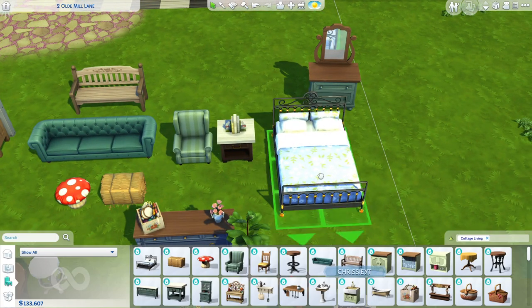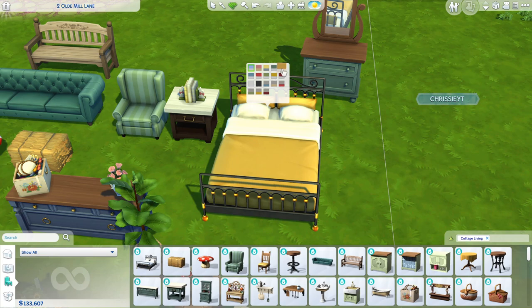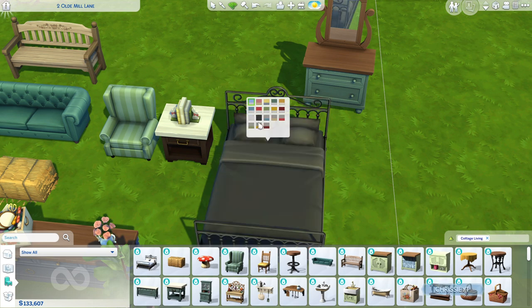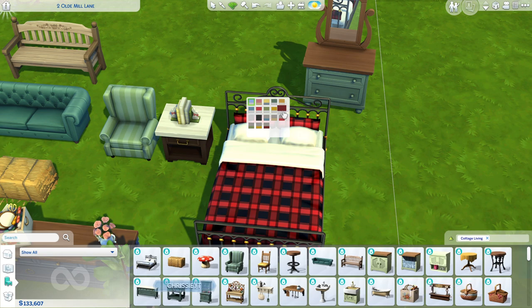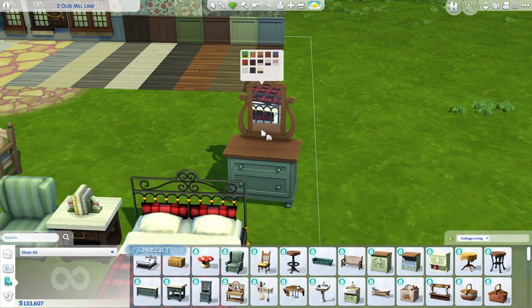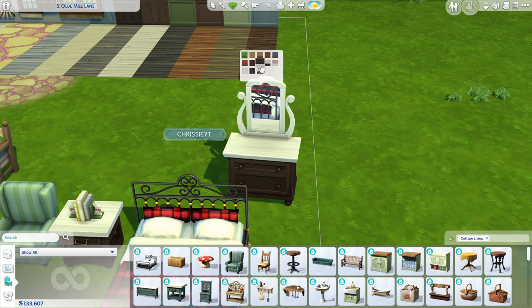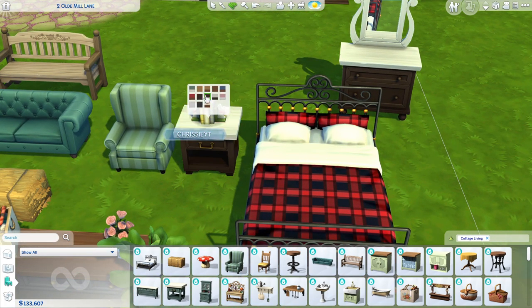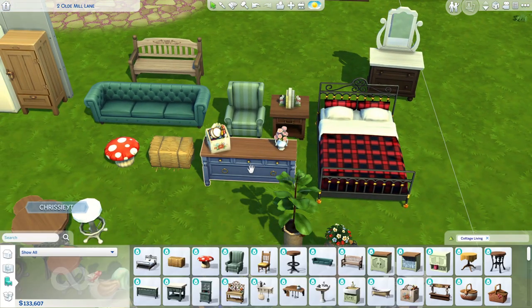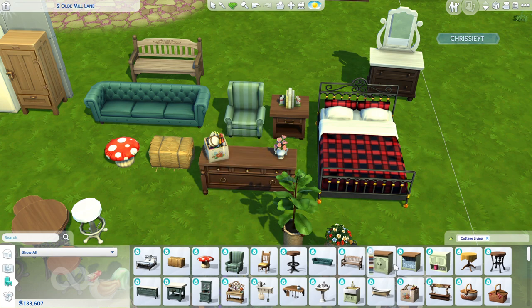Moving on to bedroom stuff — we have a new double bed that's really pretty with a beautiful iron bed frame, plus a bunch of different colors including patterned floral ones, plain swatches, and plaid. We also have a new dresser that functions as both a mirror and a vanity. We have a matching bedside table with matching swatches, and a matching console table in the exact same style.